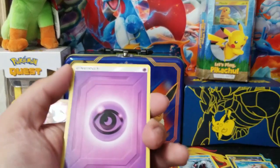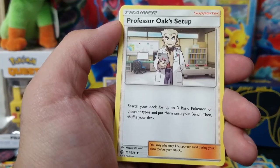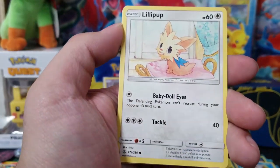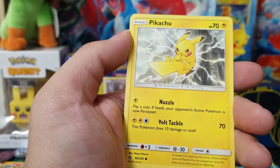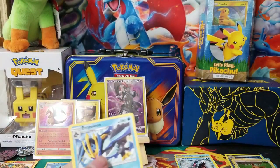Here's the code for the first Cosmic Eclipse pack. We have a Psychic Energy, Genesect, Dusclops, Professor Oak setup, Passimian, Rowlet, Lillipup, Scyther, and we got a Pikachu. Our reverse is an Eevee and on the end an Empoleon — regular.